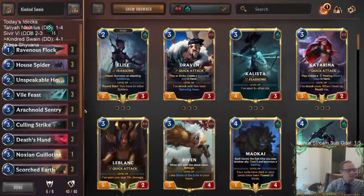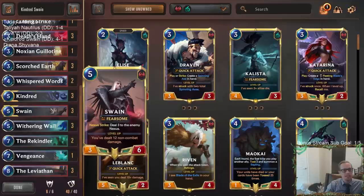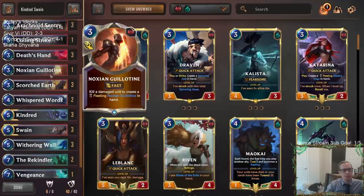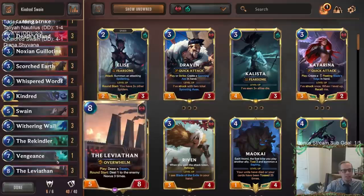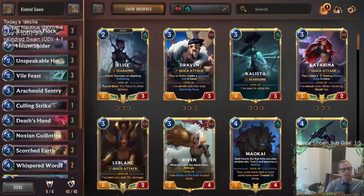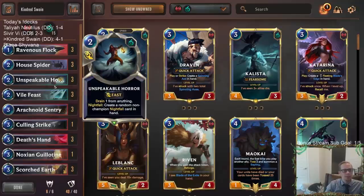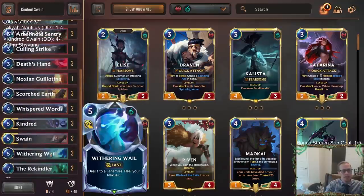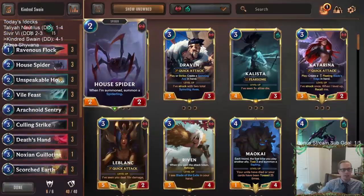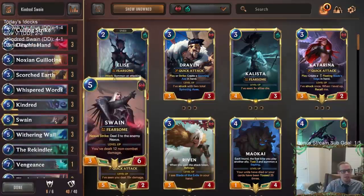This was a sweet deck — really fun to play. We lost to the big Darius; we didn't draw our Scorched Earth, Guillotine, or Vengeance to kill it. But I liked the Rekindlers in here, I liked the Leviathan. I like all the card choices — triple Unspeakable Horror, Vile Feast, and Withering Wail. That was really nice. The House Spiders were really nice for blocking. The Flocks were good. Everything worked out well with this deck.